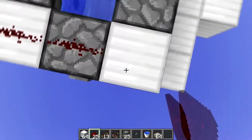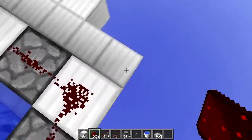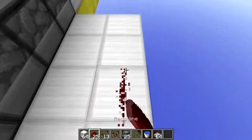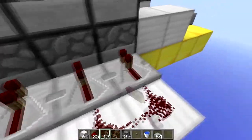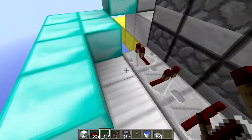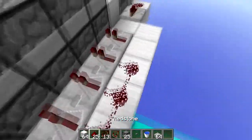Next, place down 5 redstone on your dispensers here and then go down on one side and place down a repeater here set to 1 tick delay. Then place redstone around the edge like this, followed by 5 redstone repeaters on the front. Now just mirror this on the other side: redstone here, repeater here, 5 repeaters here, followed by the redstone on the rest of the blocks.